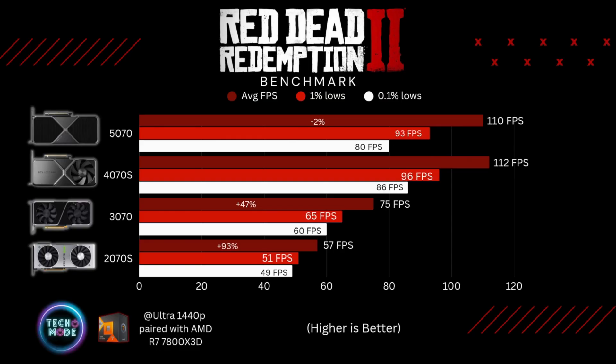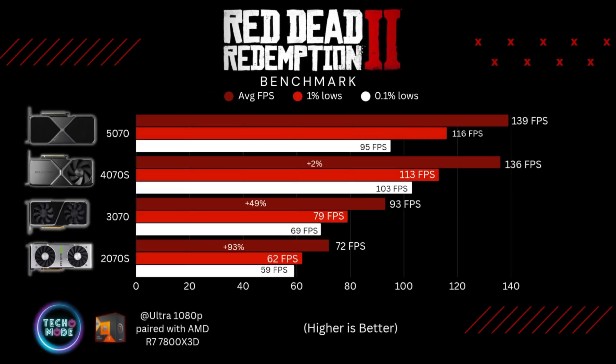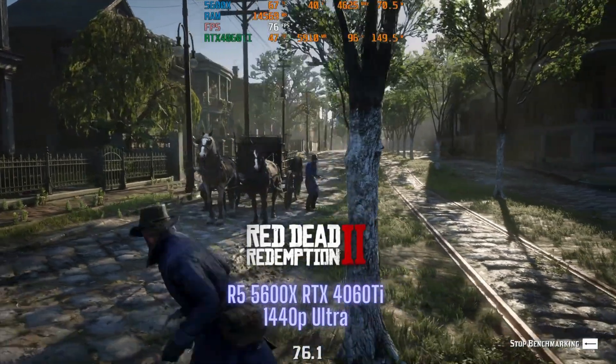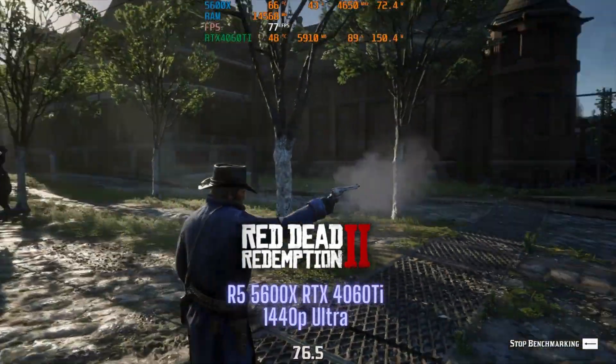Both the 5070 and 4070 Super played RDR2 very well. The 3070 really didn't have an issue at 1440p, however the 2070 Super did struggle to hit 60 fps. At 1080p ultra settings the 5070 beat out the 4070 Super by about two percent, the 3070 by about 49%, and the 2070 Super by about 93%. This game is approaching seven years old but still looks great and still requires a decent PC to run.